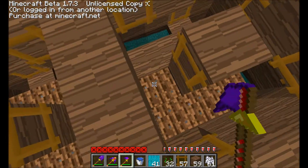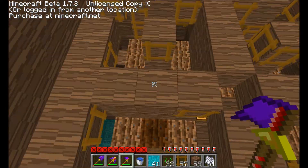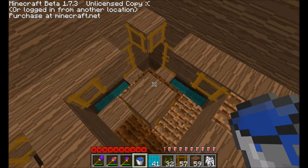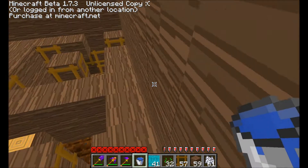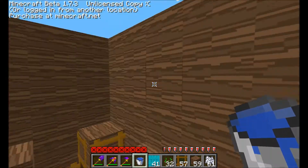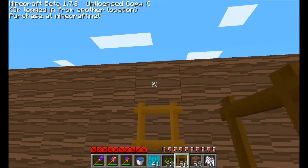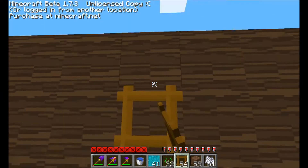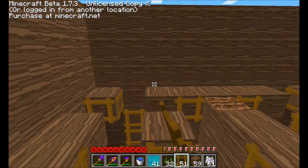So after this, you are done the farm. You could use it right now. You could use this right now, but you want to create the collection area underneath. Right now, since I don't have it set up the same as the last one, it's harder to get back up, so I'm just going to be putting ladders here. If that doesn't apply to you, then you don't have to do it.